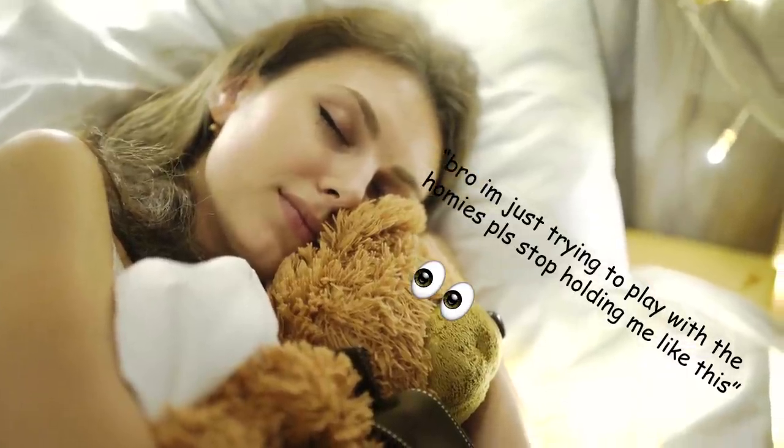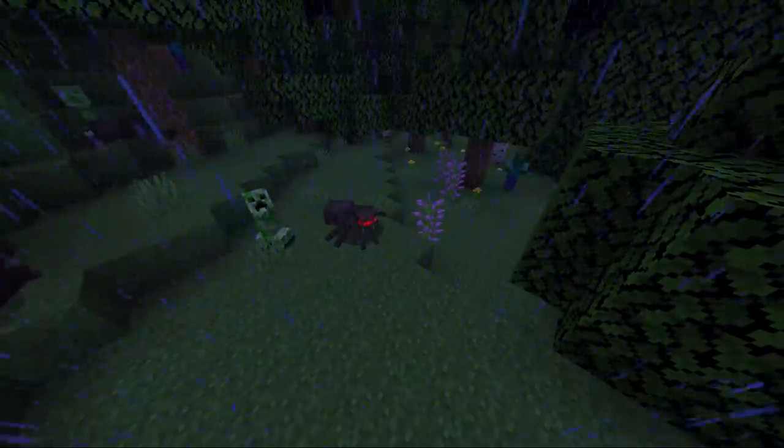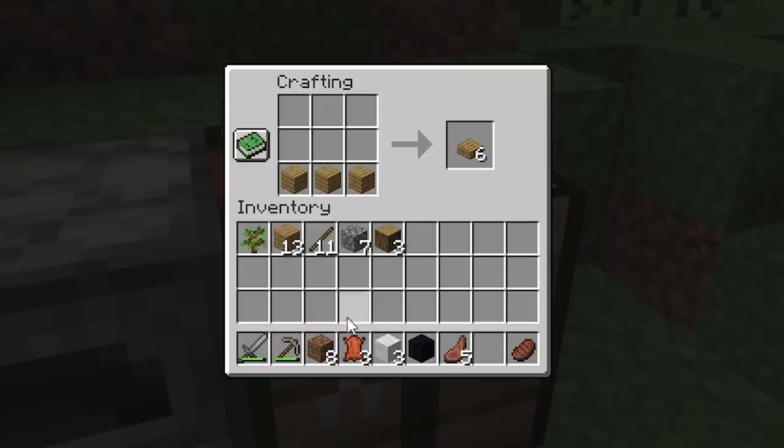With a nice meal in your stomach, it's time to get a good night's sleep. Nighttime could be rough at the beginning, so you're probably going to want to sleep to skip through it. To do this, you need three wool from killing sheep, and you need to combine it in a crafting table with some planks underneath it to make a bed.